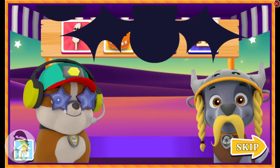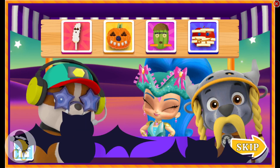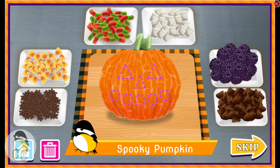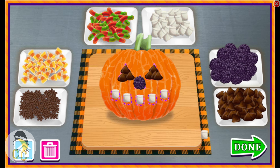Trick or treat. Help Rubble and Rocky make a happy Halloween treat. Good choice. Let's add some more toppings. Delicious jack-o-lantern. That looks good enough to eat, and it is. Blackberries. Marshmallows. Done.